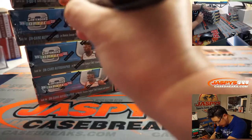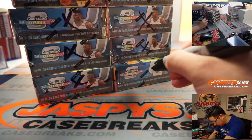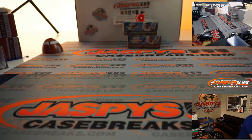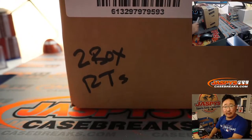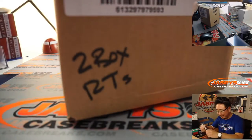We'll put some X's right next to Zion right there. They're all going to be from the same case. This case will be for the two-box pick-your-teams break that we're doing.